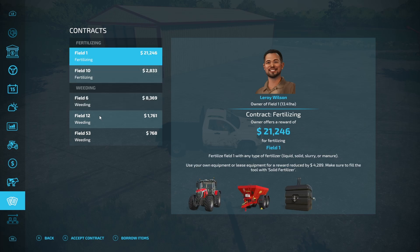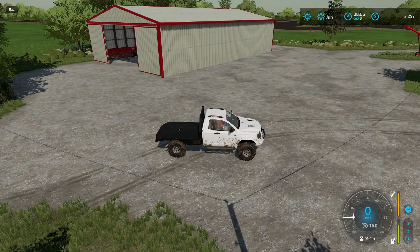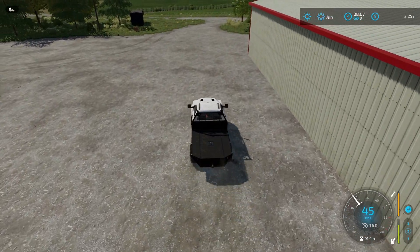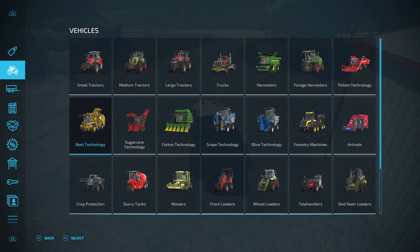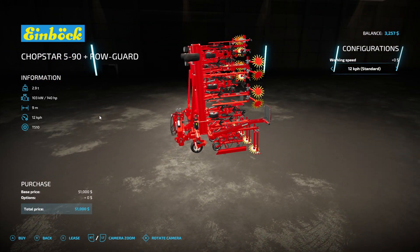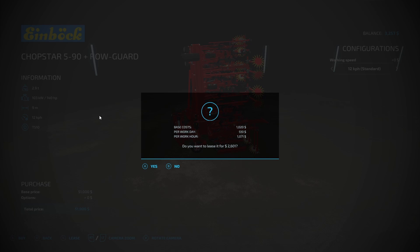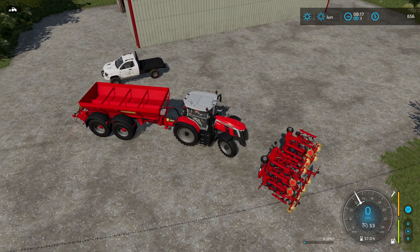Let's see what contracts there are. We're going to have to do this fertiliser one. We're going to borrow the equipment, but we're also going to need to get some fertiliser for it. We'll borrow those items. What we're going to do is lease a medium weeder — this one — because it's the medium, at 2,600. There's the weeder.